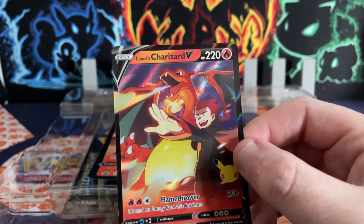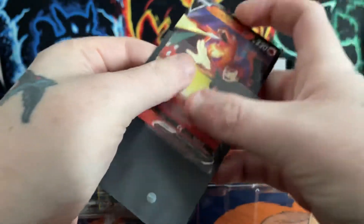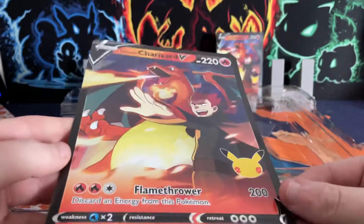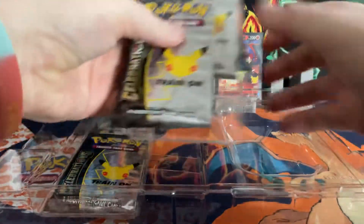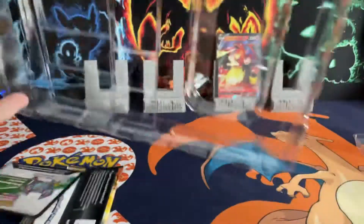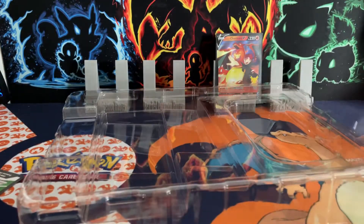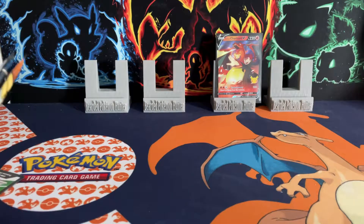I'll get my sleeves out — my Ultra Pro premium sleeves. Of course we've got the jumbo. I'll just fill them in the corner out of the way. I don't know why I started putting plastic in between the packs to protect them, but hey — all the rubbish.